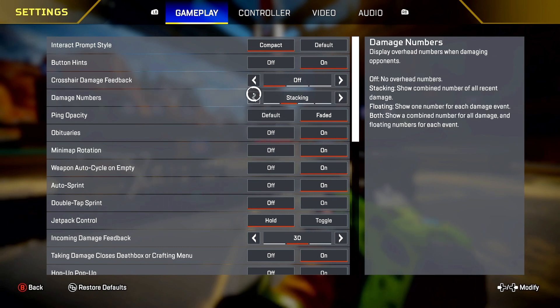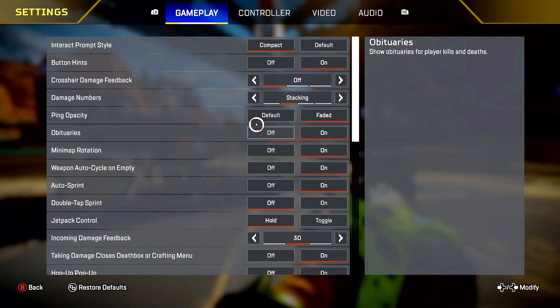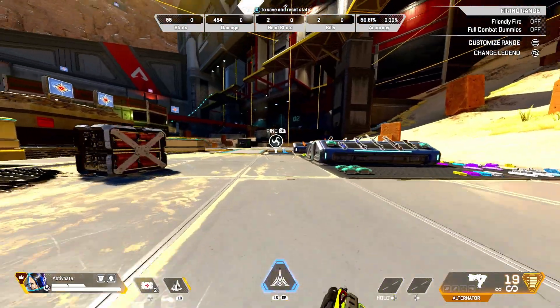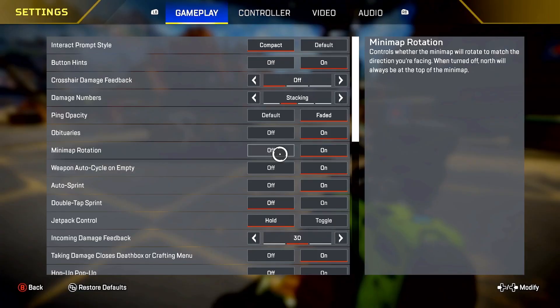Next we have damage numbers — I have these on stacking. You can do whatever you want, but I think stacking is the best. Auto sprint — you want this on, just because you don't want to click in the left stick every time you want to run. You want to just be able to auto run. That's beneficial in my opinion.